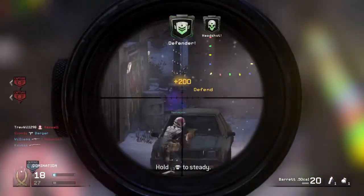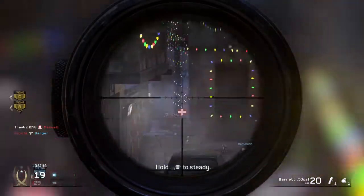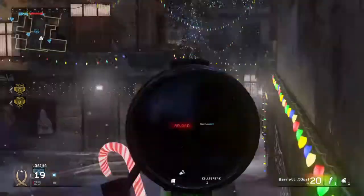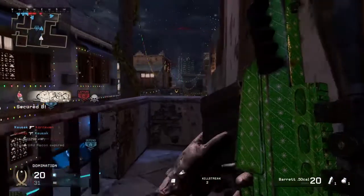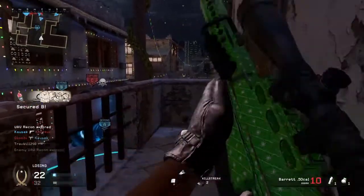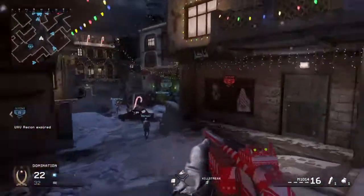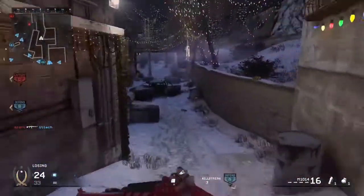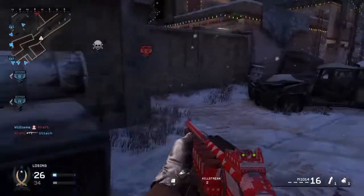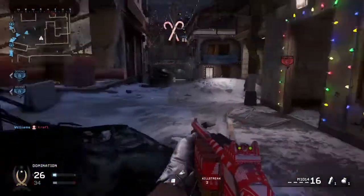Let's go right into the first set of challenges. If you unlock the camo on, say, the AK-47, you'll be able to use it on the M4 Carbine as well. The same thing goes for SMGs, LMGs, and pistols — so you really only need to use one weapon of your choice for each weapon class, which is really cool. We're going to start with the assault rifles.